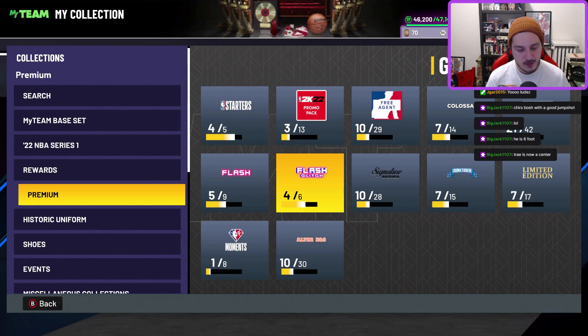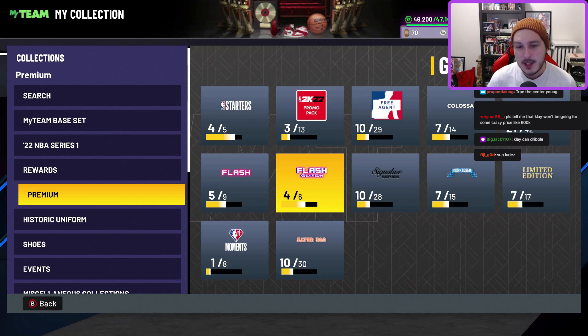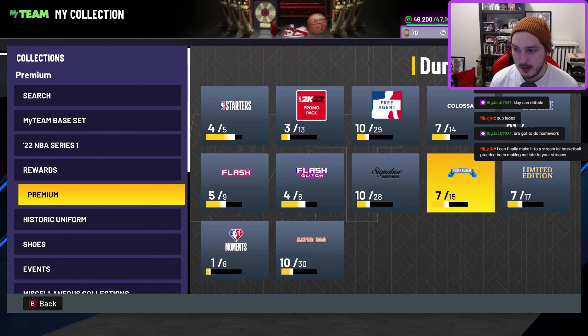The Klay Thompson glitch is still in effect on current gen. He's only a Diamond, so he'll probably go for around 100k initially then stay above 80-90k just being Klay Thompson since he can dribble. But he is going to switch onto the center every single time on current gen because the Klay Thompson glitch is still actually in the game, which is very frustrating.